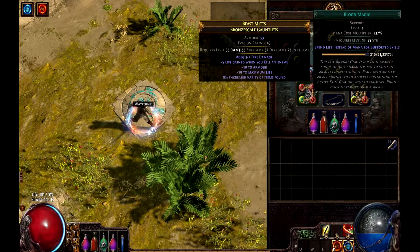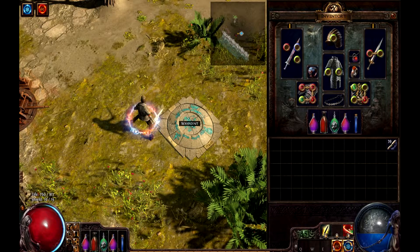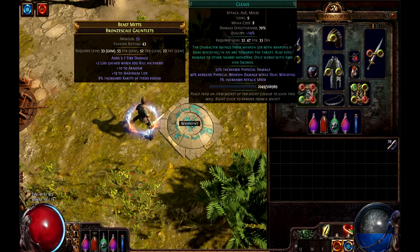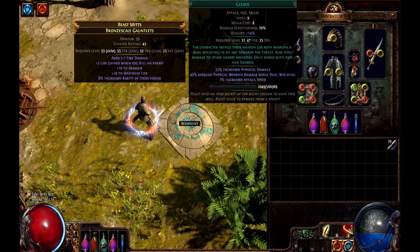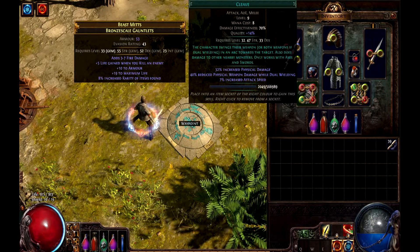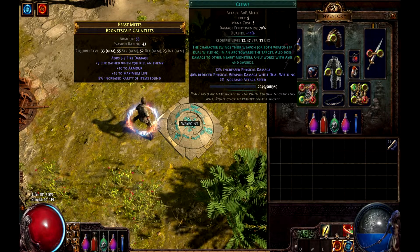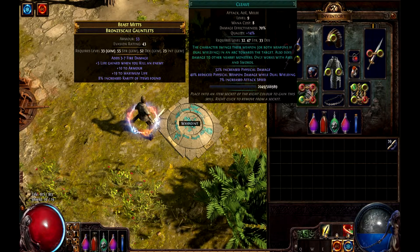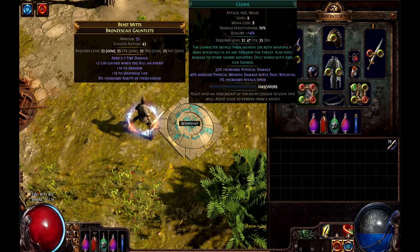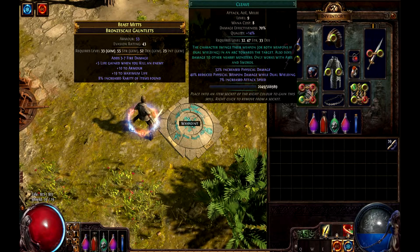As for a regular skill — we have Cleave, for instance. That's my main attack skill. It's an AoE, basically a range around me. I have a 14% quality Cleave, which gives me — I think it's 7% increased attack speed or some extra physical damage. Getting quality on gems usually gives you some bonus stats, and in most cases having a quality gem is always better than not having one. So keep your eye out for quality gems — they're worth a lot more when you sell them to other people as well.